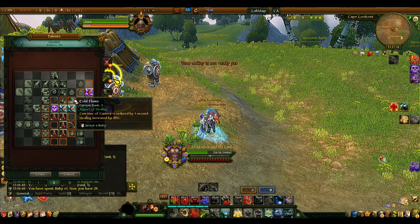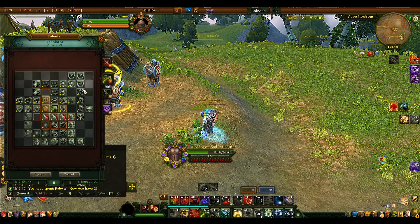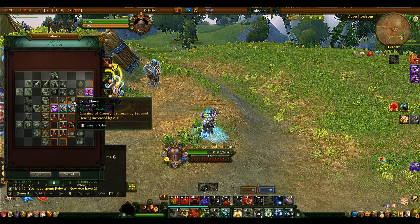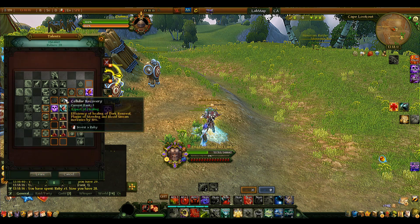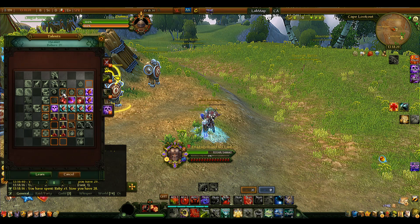Cold Flame reduces the cast time of Coterie (which is Searing — a translation error) by one second and increases its healing by 20%. Searing currently has a 3-second delay before the heal lands; with Cold Flame it heals within 2 seconds instead. Cellular Recovery increases the healing efficiency of Dark Renewal, Blade of Mending, and Bloodstream by 10% per rank, so rank 3 gives a 30% increase — that's a big bonus for our most-used abilities.